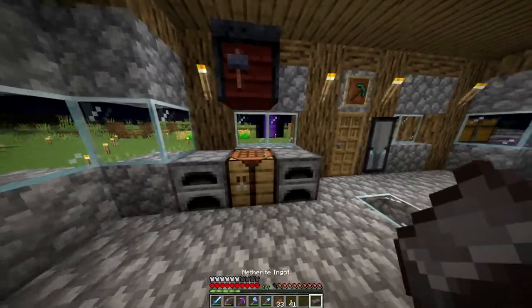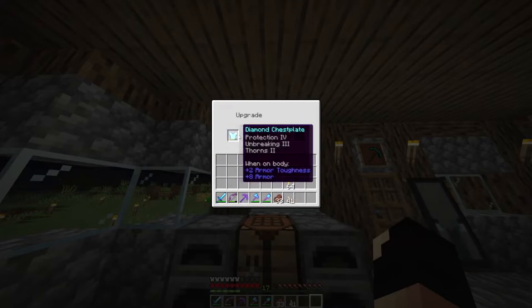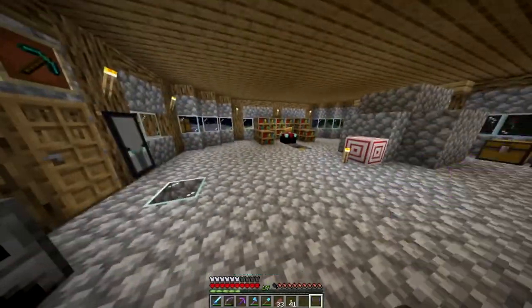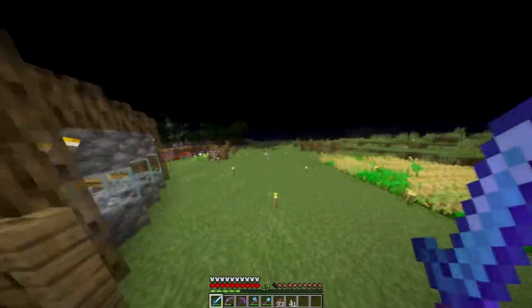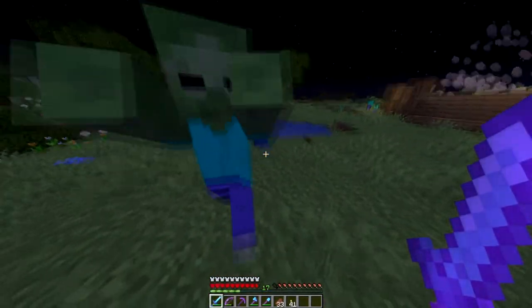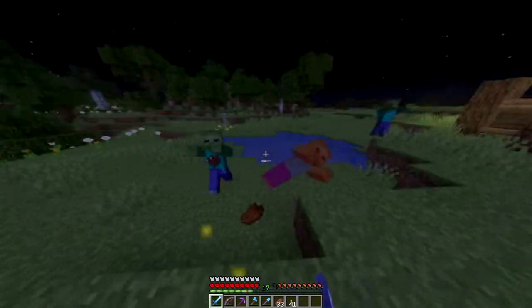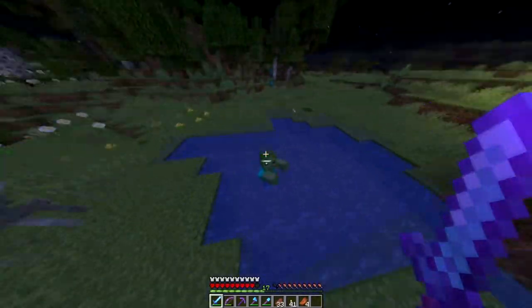I actually have another netherite ingot, so I'm gonna put that on my chestplate because my chestplate's pretty good. Boom — netherite chestplate. Now we've got one-fourth netherite and our netherite pickaxe. Let's go see how we do against mobs with our new chestplate. We got the zombies and they don't hurt us — they do half a heart every two hits. The new netherite armor is very, very good.